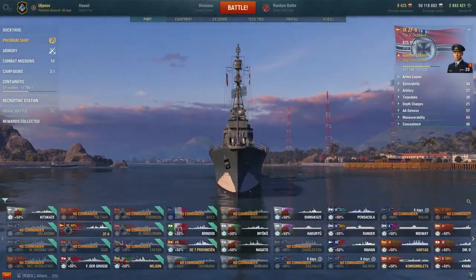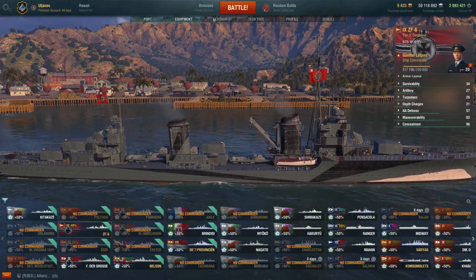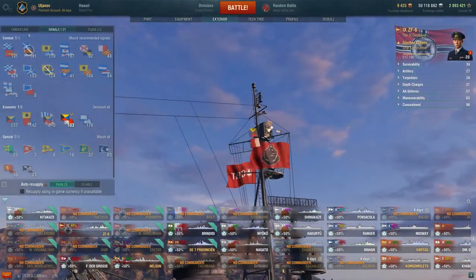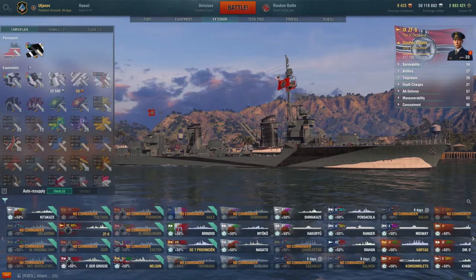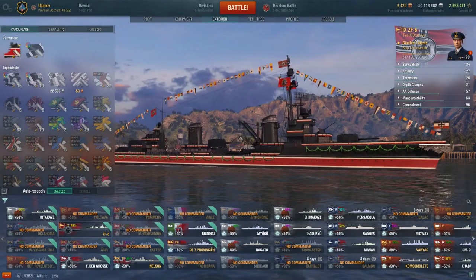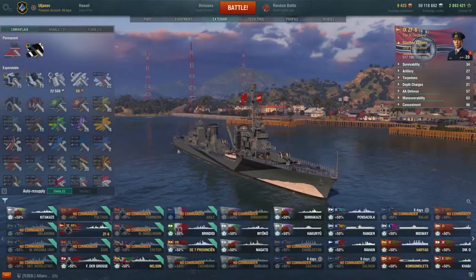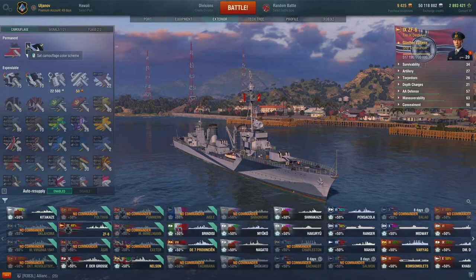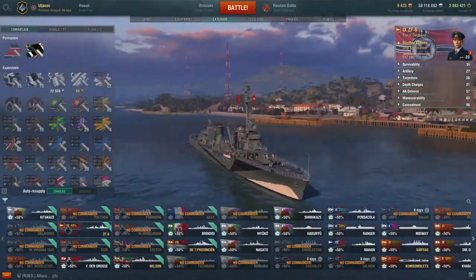Whoever says it's ugly, they're lying to you. It has a couple of different camouflages. Some of them do make it look ugly, I won't lie. This is our secondary parade camouflage which I'm not using. I'm using the normal one — you have two different versions. I'm usually using the darker one.